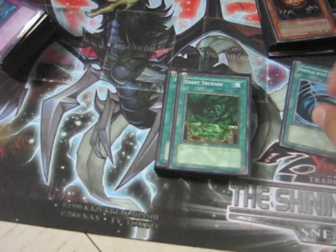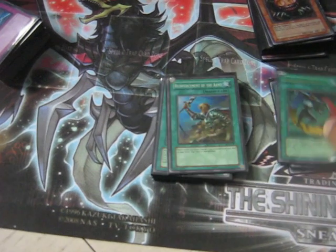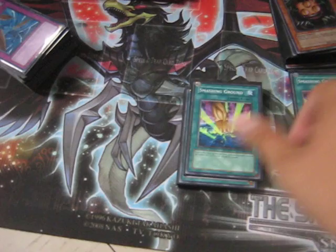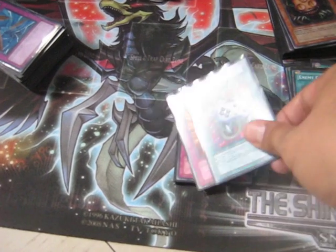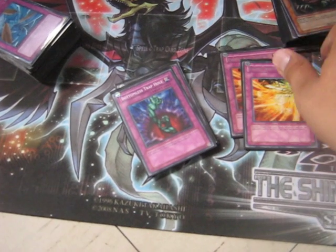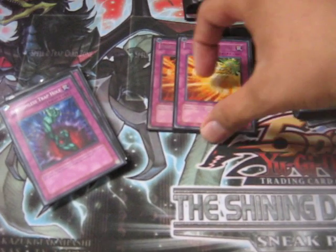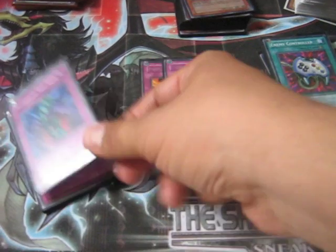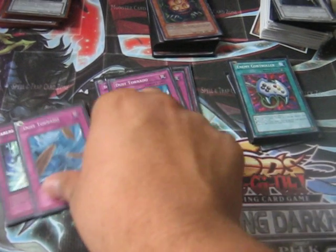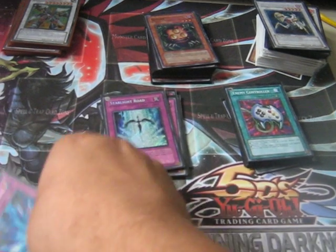For spells: MST, Trunade, Heavy Storm, Foolish Burial, Pot of Avarice, Creature Swap, Reinforcement of the Army, Scapegoat, one Book of Moon, two Smashing Ground, two Enemy Controller — though there aren't enough tokens in here. For traps: two Wingbeat of Giant Dragon — you want to get things in the graveyard, and you can pitch a Quick Draw if you don't have the monster for it, then summon Synchron Explorer next turn. Two Bottomless Trap Hole, two Dust Tornado — I'm really liking Dust this format. Starlight Road, and one Torrential Tribute.